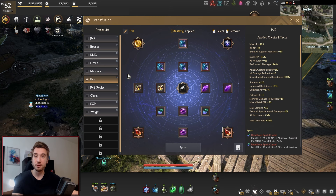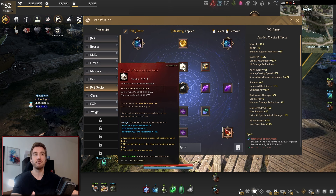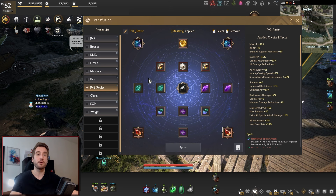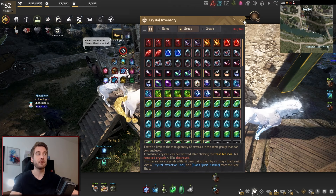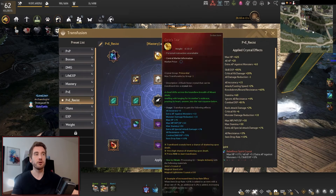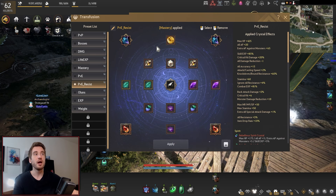Next up is the end-game resist builds, which are very needed right now because of the new DK spots — DK Level 2 — and it's also great at Crescent, etc. There's a lot of resistance needed here. The general resist build: you still want to run double adamantites and then Fortitude on your board — Fortitude — to cap out your knockdown resist. If you are doing Thornwood, you want to use knockback resist instead, so double knockback here, and then use the new knockback resistance crystal instead of the knockdown.